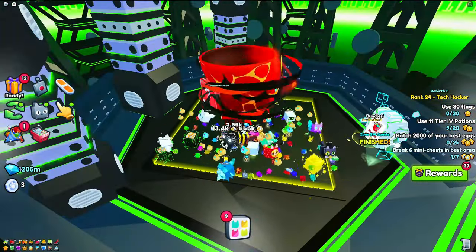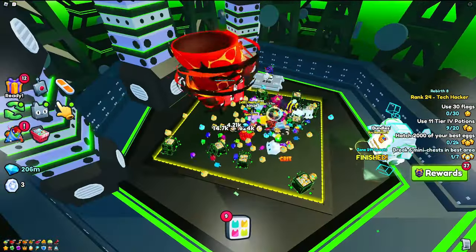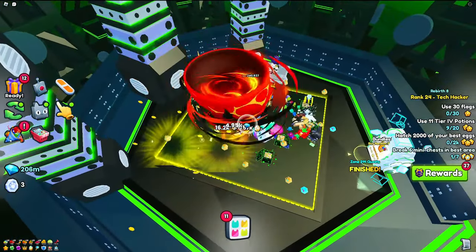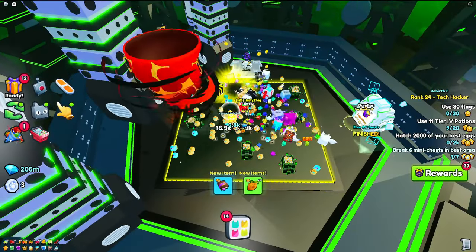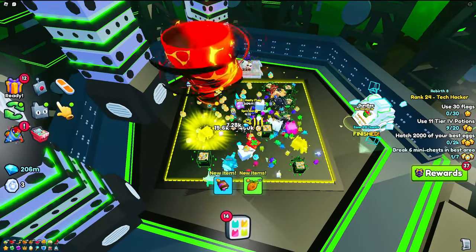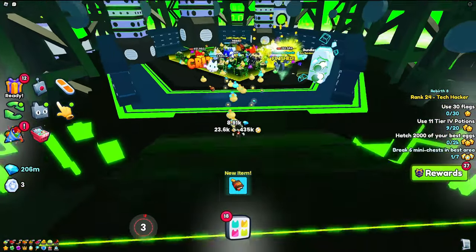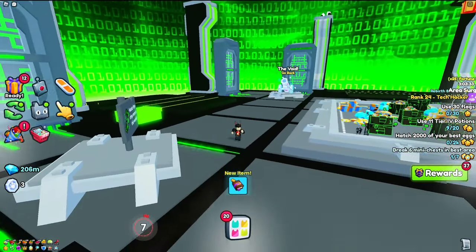Make sure to use your Ultimates whenever you can because they increase your output significantly. If you're free-to-play, I also recommend finding a server with a strong player who has huge pets obliterating breakables — you'll get a portion of their gems too. This is currently the most OP way to collect diamonds. If you want to know the best way to collect Hacker Keys, make sure to check out this video right here.